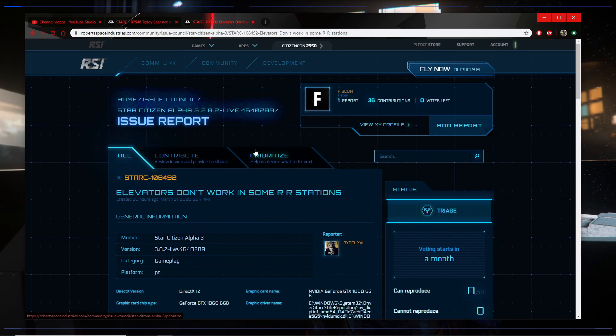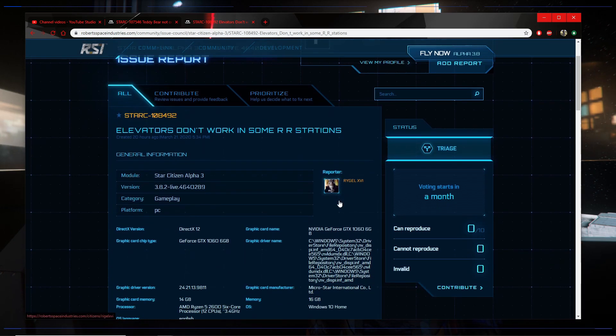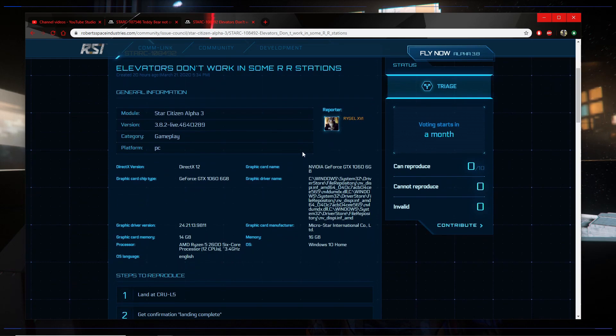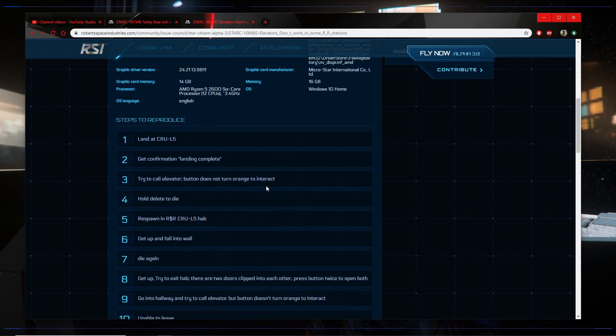I actually met a good friend through this glitch. The elevators don't work in some R&R station. Somebody in Global Chat was like, 'help, I'm stuck.' And I was like, okay, I'm bored, I'll go help. He had to glitch his way out of the station and then EVA over to my ship because the elevators didn't work.